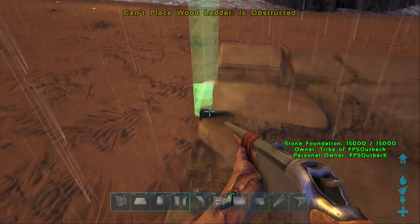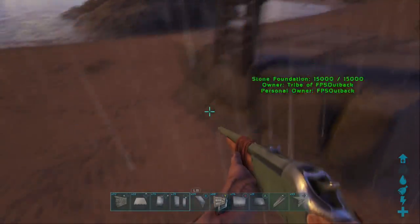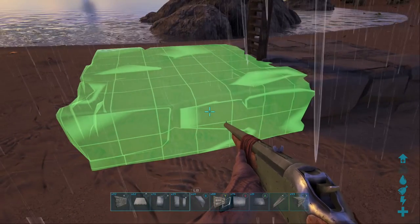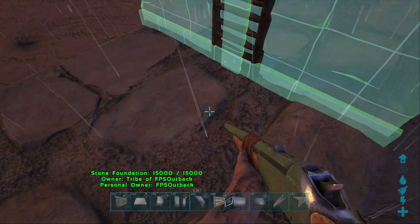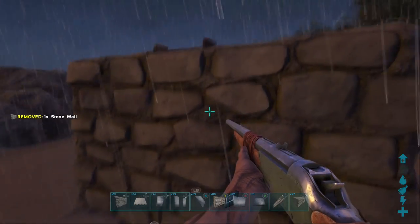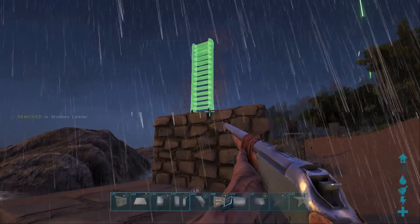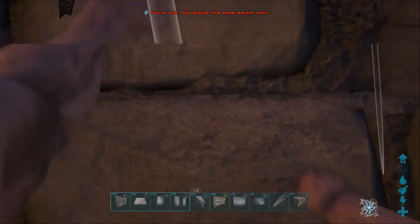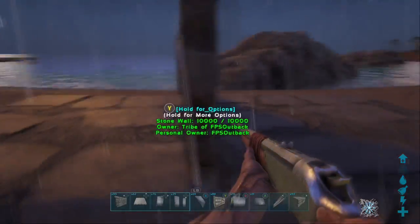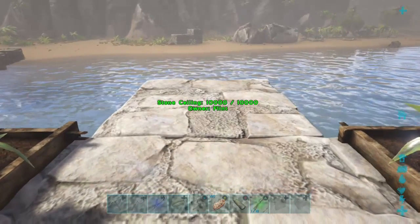There is another way of concealing the ladder, but it has its issues. Place the ladder on the outside snap point of a foundation, place another foundation next to it, and now you can place a wall on the second foundation flipped around using the Y button. So that's a hidden ladder on the outside of a wall, but you can see how you get hung up where the walls transition — it's a bit of a pain, I don't really bother with this. Anyway, let's go check one of these traps on the official servers.